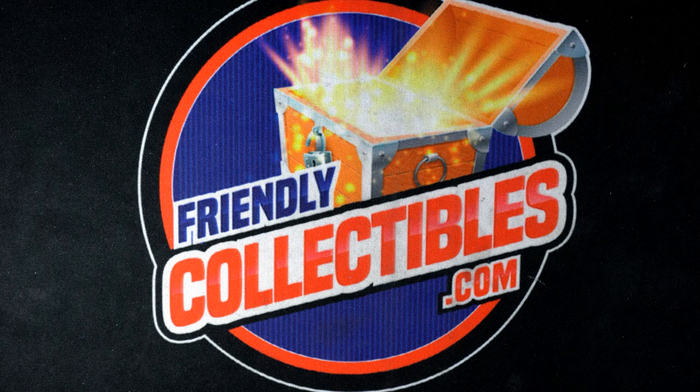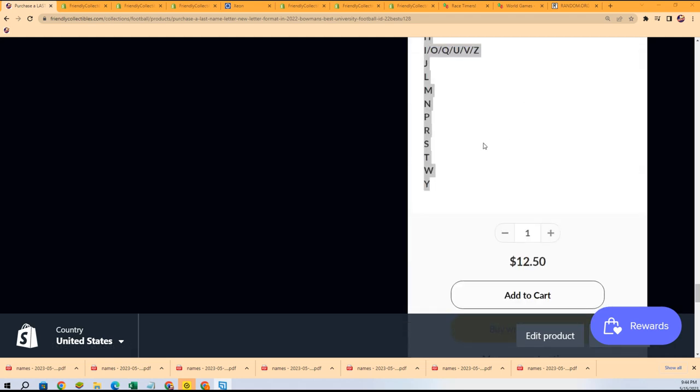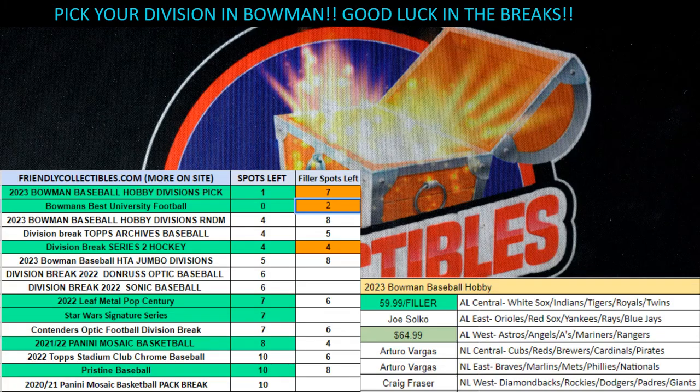I guess we'll find out when the season gets closer. We'll also be finding out what comes out in our next box at Bowman University — you're welcome to get some letters in our next break and hit something nice. I'm going to pop up another filler race and take some spots out. We'll be ripping this next one before you know it. We've got other great stuff coming up too, like Bowman Baseball. Thanks for getting in with us — see you next time!